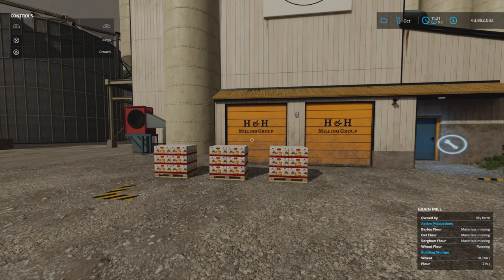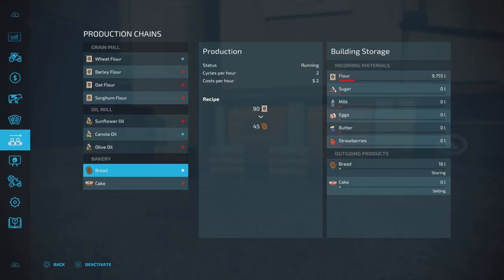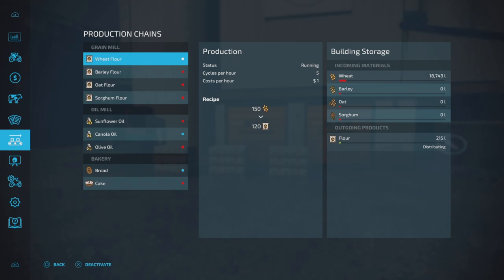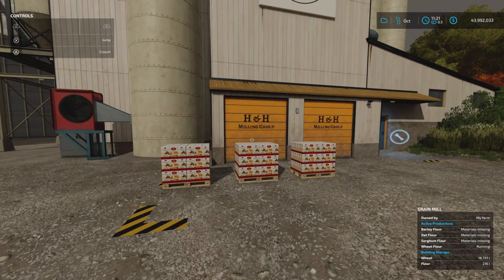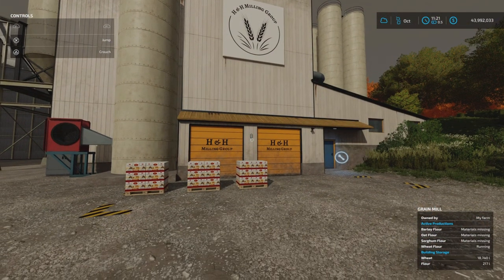I hope that was fairly straightforward. Once you see the menu in more detail and see it in operation — the options to store, sell, or distribute, and the fact that you've got a start and an end of a production line — it makes sense. If things don't seem to be happening when you set it up, just pop out of the menu into the real world and that will help. Having that field info screen open really helps to see at a glance what you've got and what's running, though you can turn it off for a more immersive feel.